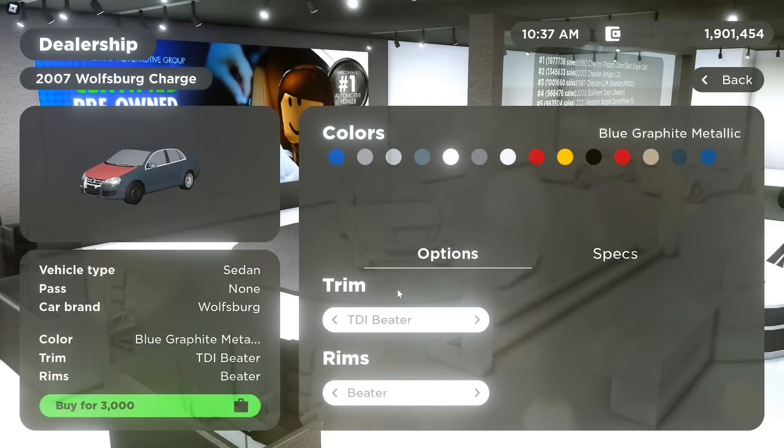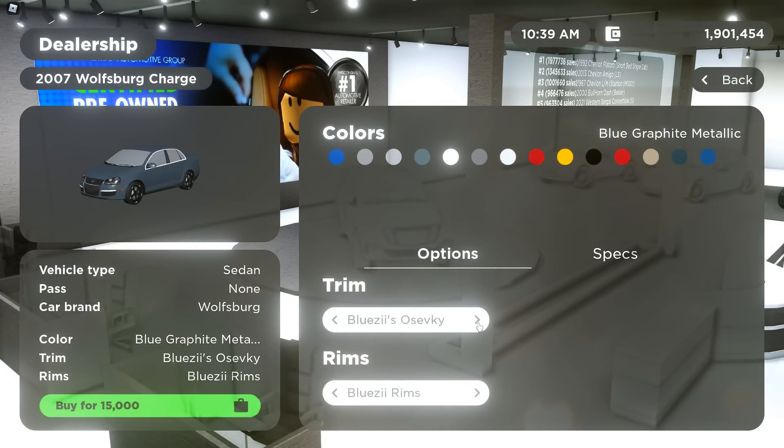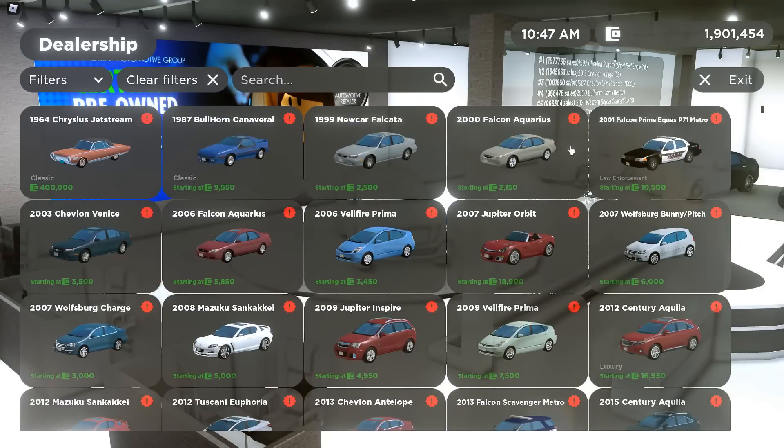Then we have a 2007 Wolfsburg Charge with the TDI Beater, Bluezies, OSFESC, TDI, VOTEX 2.5 liter, RVR6, 2.5 liter, GT Fahrenheit, TDI Cup Street Edition, a starter car, GT and TDI Beater — and then we're back to start for that car.